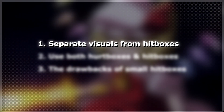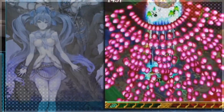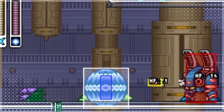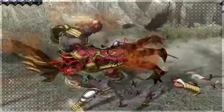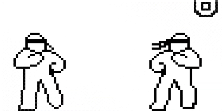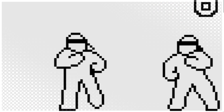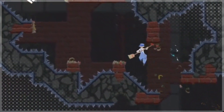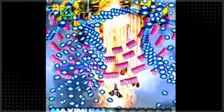Separate visuals and hitboxes. Bullet hell games are known for having small hitboxes, much smaller than their sprites. While this might seem weird, it's something all games do to some extent. When people play games, they roughly estimate the positions of in-game objects, usually by using quick glances or peripheral vision. This is imprecise and can lead to lots of small errors. To compensate, the hitboxes in most games are smaller than their sprites would suggest — it makes players feel more confident about their judgments. This is comparable to input buffers in action games, grace-frame jumps in platformers, and other kinds of small assists. Bullet hells are just a bit more extreme.